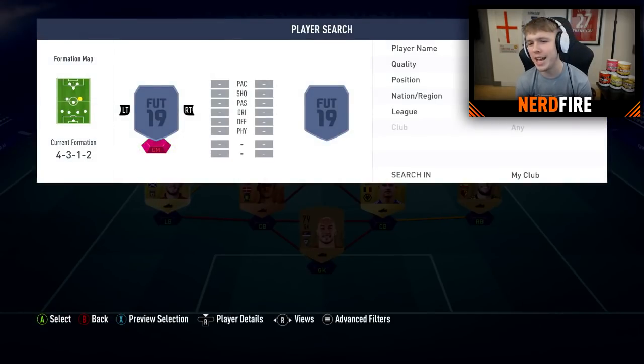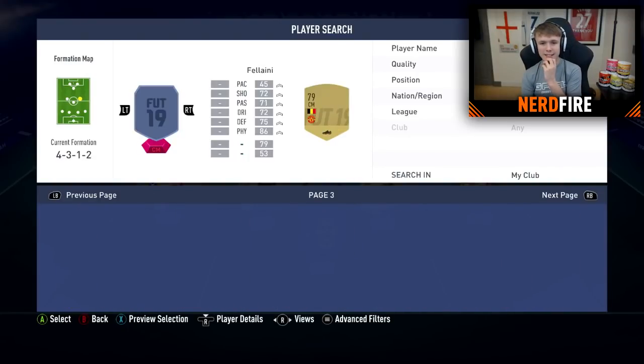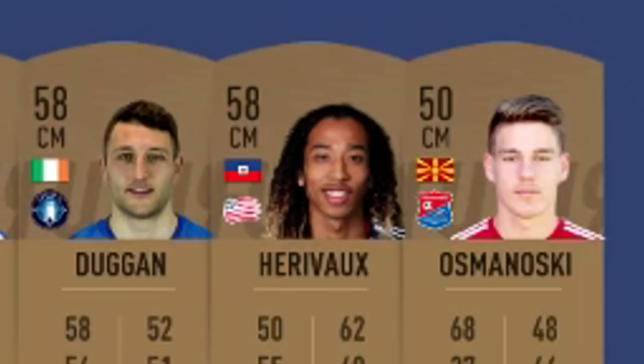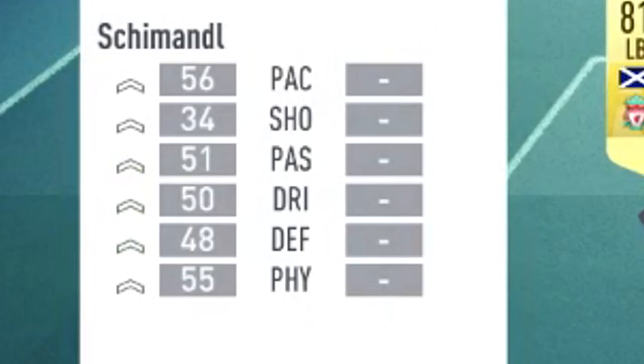For the final centre midfielder. Alexa, pick a number between 1 and 10. Your random number is 7. Did we have 7 before? That's the silver and bronzes again — please don't be. I think it actually is. Alexa, pick a number between 1 and 10. Your random number is 9 — Harry Vorks. Pretty sick hair. Look at the pace in the centre mid: 63, 56 and 50. We're going to be running past people at too much speed.